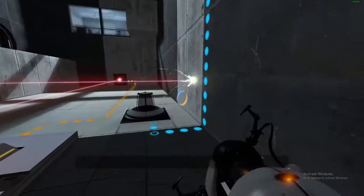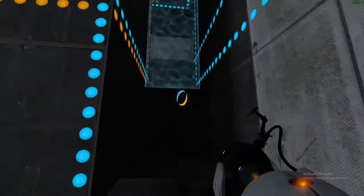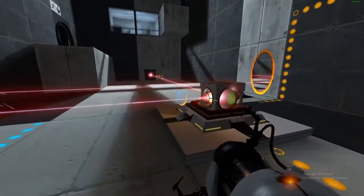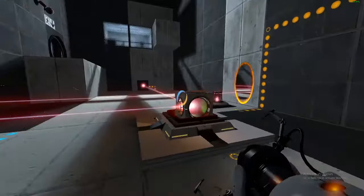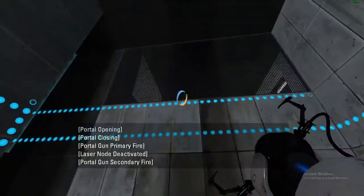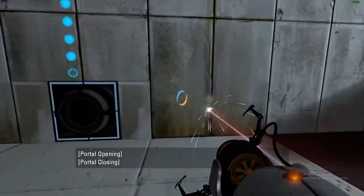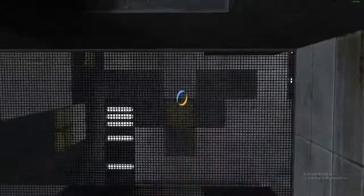There we go. What did I do? That turret died. Just done something. Keep up there for tonight. See what happens. I'll get up here first, then I'll work my way across. Alright, so if I do it from here...